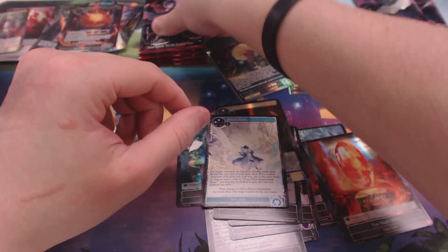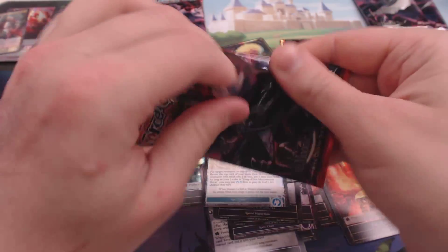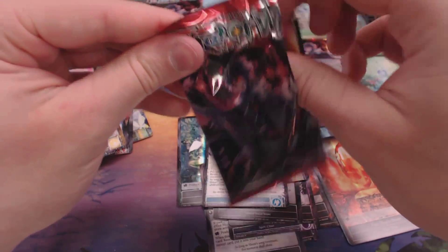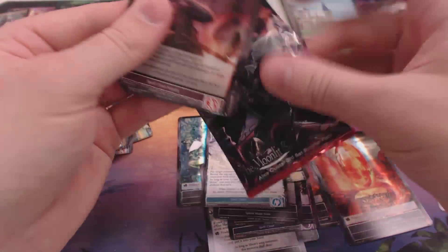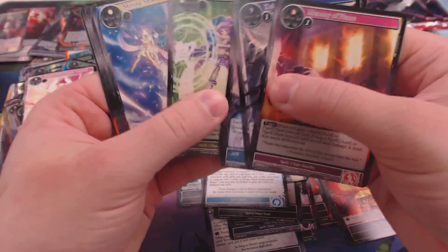Bruce had one of those in his sealed pool with Maribel and like three of the keepers, and at one point he's just like, alright, I'm just going to start exiling my deck now, even if there's only two cards at a time. Eventually tutor from my exile pile — and bam, there we go for the win.